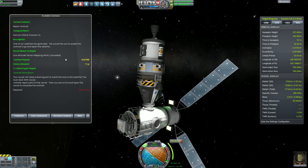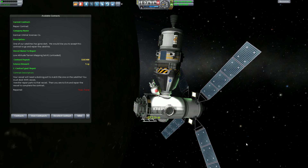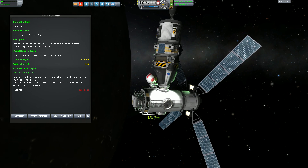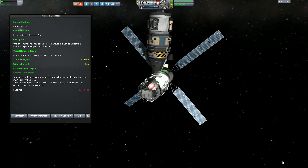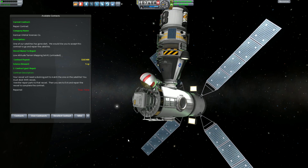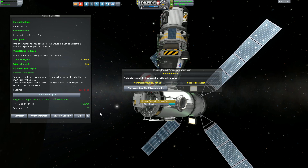All we have left is to do the actual repair. We just have to EVA our Kerbal — he can go EVA just like that. This is a new satellite I made so I'm not quite used to it. Usually when I make my satellites for repair missions I make sure the Kerbal can definitely grab onto it — it helps out a little bit. Now you need to stay close. Right-click on the repair panel and if you're close enough, you can just say 'start repairs' and that is it.